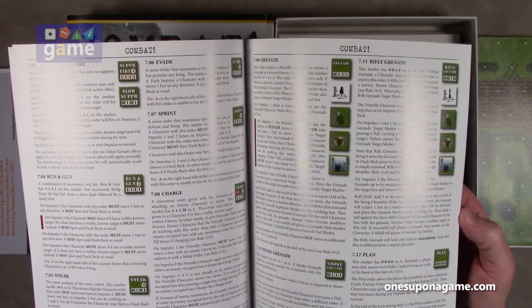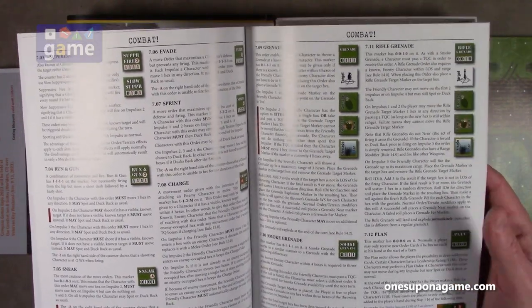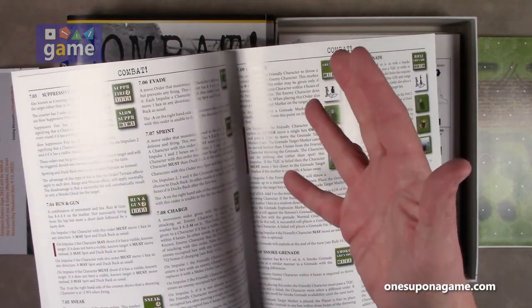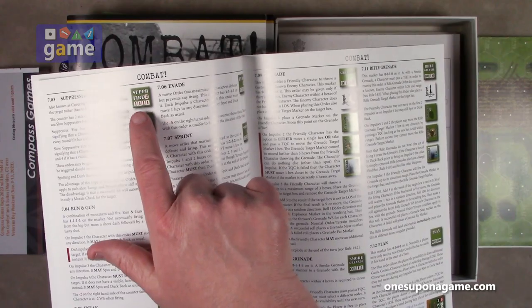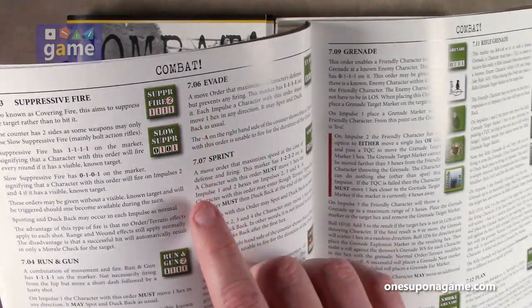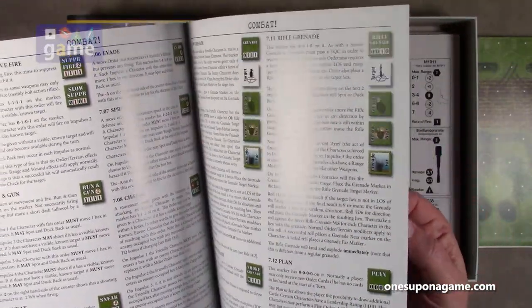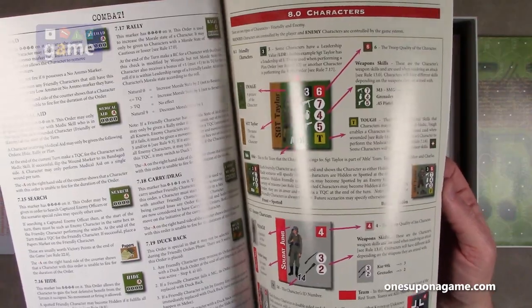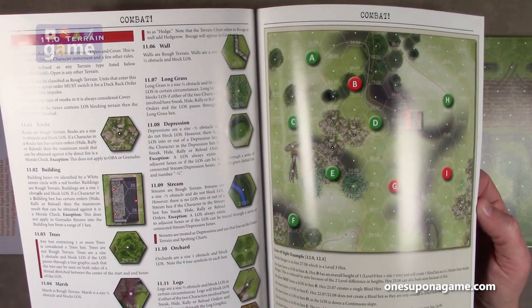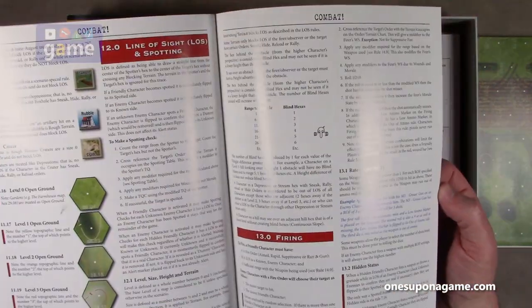It's full color and covers your event cards, order cards, and the different commands you can give to units. One thing I really like is how in a given turn — there are four impulses — each action shows when it operates. For example, suppressive fire shows one-one-one-one so it operates every impulse, whereas another might show zero-one-zero-one and only operates on impulse two and four. It's a pretty neat little system and a really fun game.